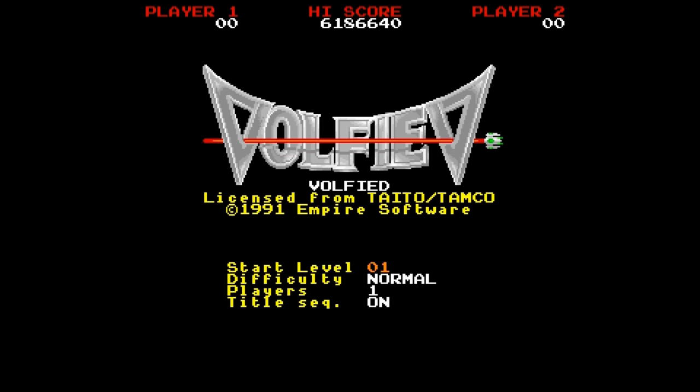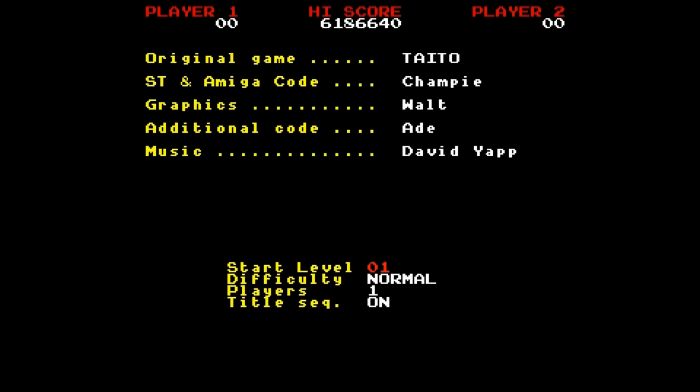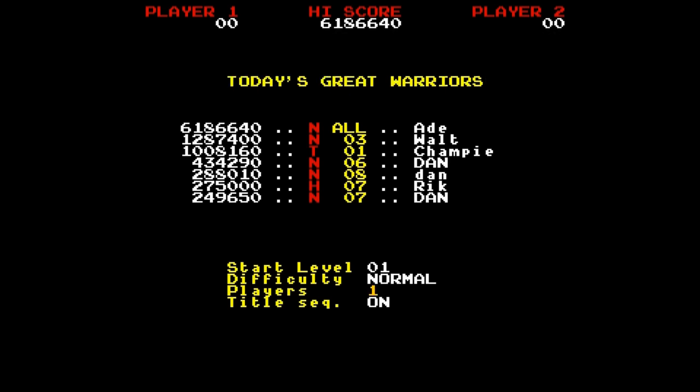Welcome to another Lemon Amiga game guide and review. In this week's episode, we'll be taking a look at Volfied, developed and produced by Oxford Digital Enterprises and released by Empire Entertainment Software in 1991. From this arcade-like title screen, we can change a number of options, including the game difficulty and up to two alternate players. Let's just leave the credit sequence on, because that really doesn't spoil this game, but unfortunately there is no music on the title screen.